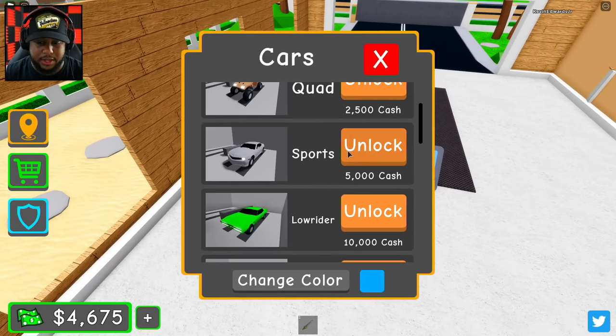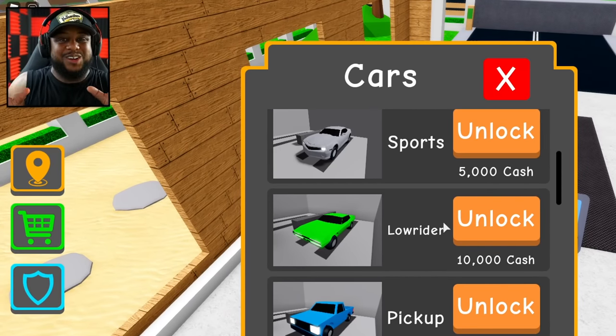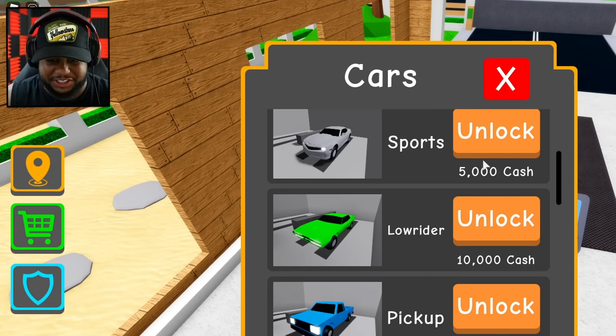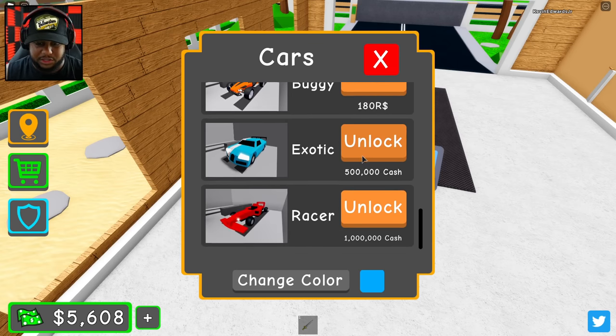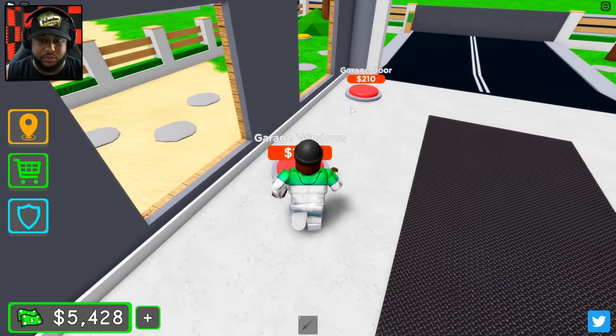Oh look — the quad, the sports car, the lowrider! Lowrider baby. Got a little gangster right there. I kind of want the lowrider y'all, but I ain't got enough cash just yet, it's 10,000 bucks, but I want that lowrider. The exotic is 500,000 and the racer is a million — a million bucks for the racer.